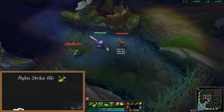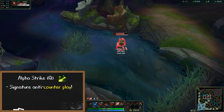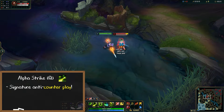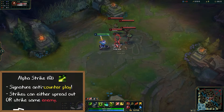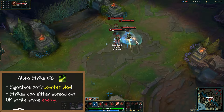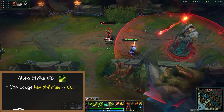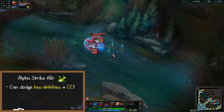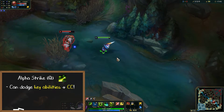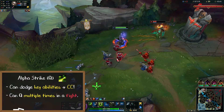Master Yi's Q is called Alpha Strike. This is Master Yi's signature anti-counterplay button. You teleport to the enemy becoming untargetable and striking four times. These four strikes can either spread out between multiple enemies or strike the same enemy repeatedly. You can use this spell to dodge key abilities and CC as well. If your target dies while on your Alpha Strike, you'll return to the starting point. Basic attacks lower your Alpha Strike's cooldown, allowing you to Q multiple times in a fight if you can stick to your enemies.